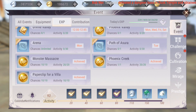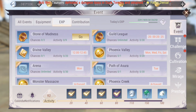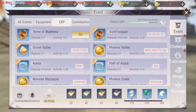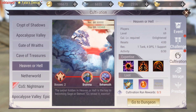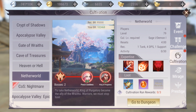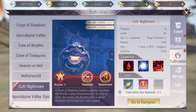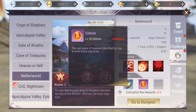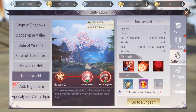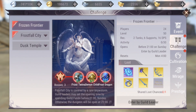Another way to get experience is doing cultivation dungeons. I advise doing the highest ones you can handle — for example, Another World, or try a higher one with a good team. In these dungeons you can get experience, pets, supreme skill books, and gear to equip, so you get stronger.